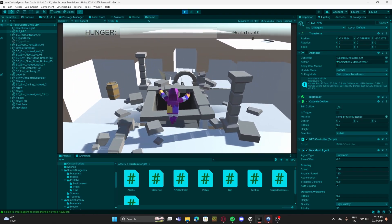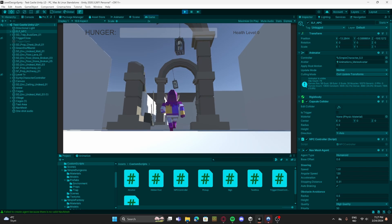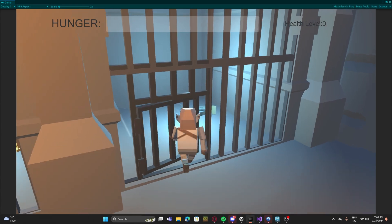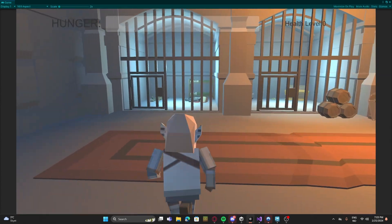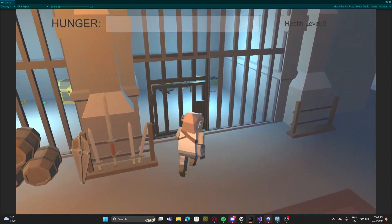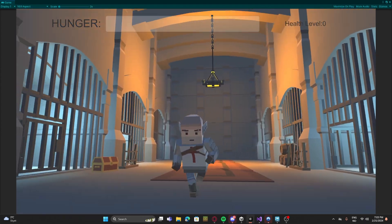My early block out used basic shapes and a simple layout to map out the level structure. It was rough, but it gave me a sense of how the different areas would connect. However, block outs are a reality check — my initial design was too simple and didn't quite capture the mystery and complexity I was aiming for. So it was back to the drawing board.